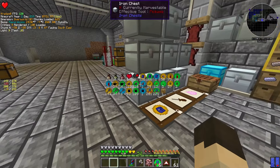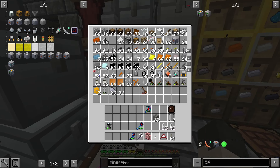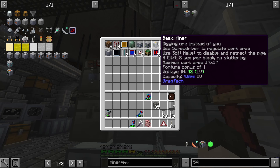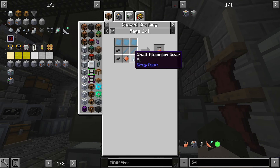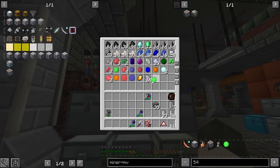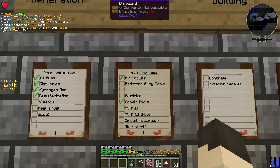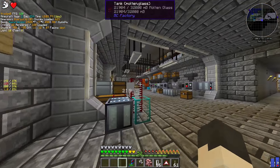Hopefully we can get our green hearts filled up. I've got a fermenter, a fluid canner, and a basic miner, but I don't really like the basic miner. What I want is a good miner. The problem is, to make that, we need two pistons which are not cheap, and a sensor which needs a flawless emerald — and I do have one. Sweet.